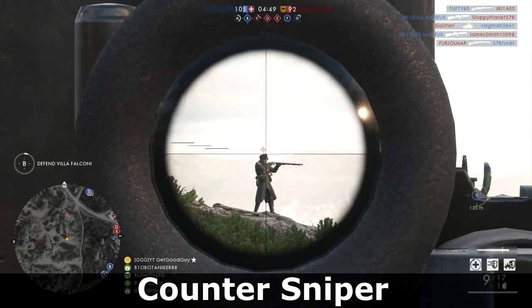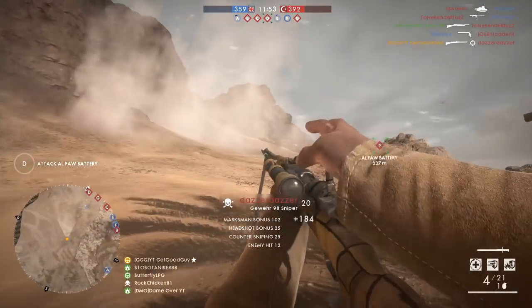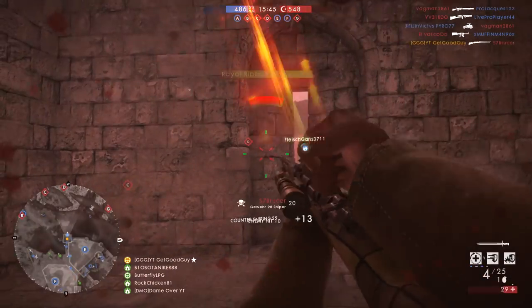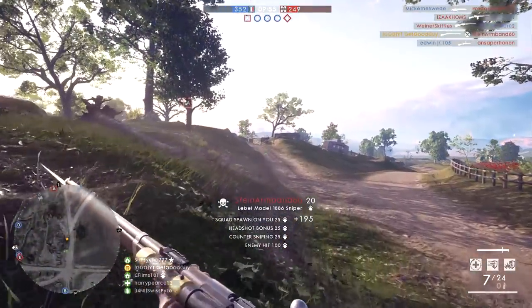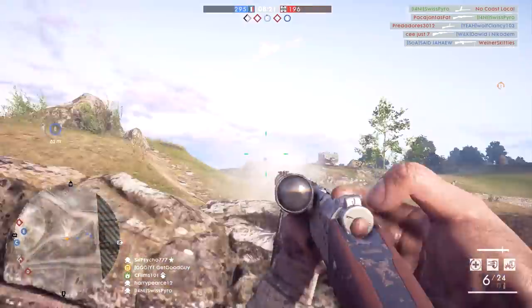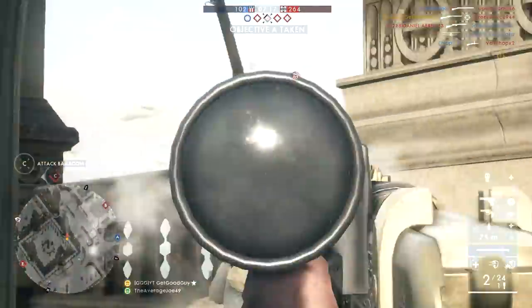Our fifth type of sniper is the counter sniper. This is the player who selects a sniper with the intention of blowing off other snipers' heads. This is sometimes due to ego, sometimes due to tactics, and sometimes it's due to a sheer hatred for snipers — they simply wish to take them out and exact revenge. And in doing so, they've become a sniper themselves. It has been said that you either die the hero or live long enough to see yourself become the villain.